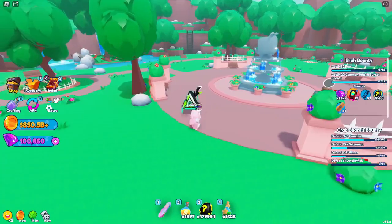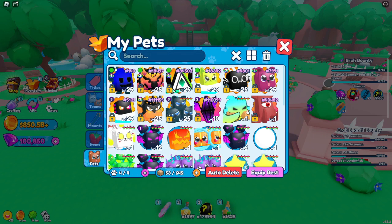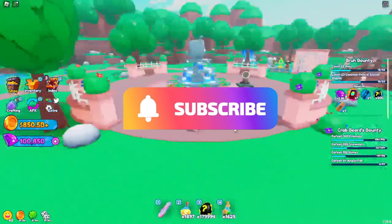Now we have a fully maxed out Prisma. Let's check out the stats — he's sitting at 11,500 damage, 4760 coin multiplier, and 2000 arcade token multiplier. For his charms we're at Looting 9, Deadly 8, and Life Steal 7, overall making him my third best pet. That's all I have for you guys today — if you enjoyed please like, subscribe, and come back for the next one. Bye!